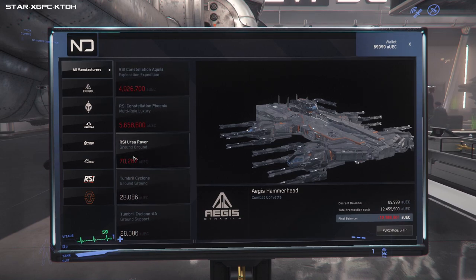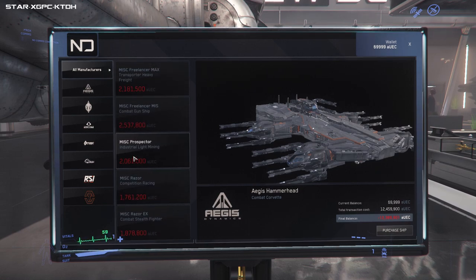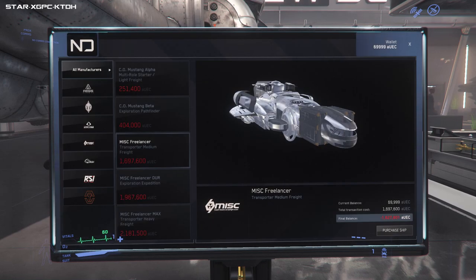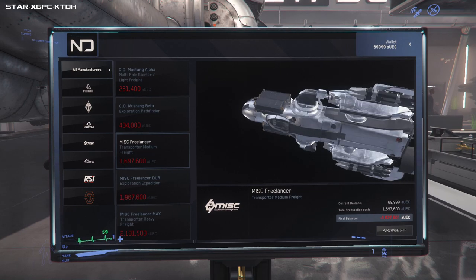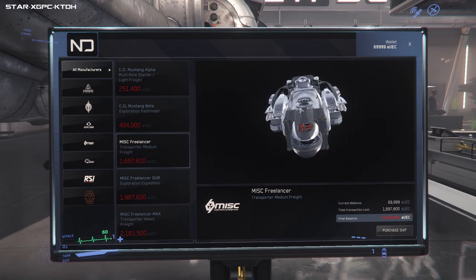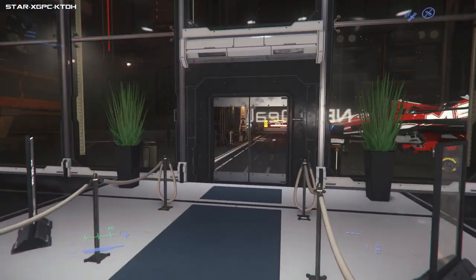Looking through these ships, what I would recommend — I would either go for the Freelancer or the Cutlass, because they are just extremely multi-role ships. For the sake of experiment I'm going to go Freelancer. Let's go to MISC. There it is — 1,697,000 UEC. That is cheap as chips pretty much. The Cutlass is the Mack truck of the spaceship world. That's not a lot of money — you can make that in a few days easily. So if you want a ship, you come here and you buy it.